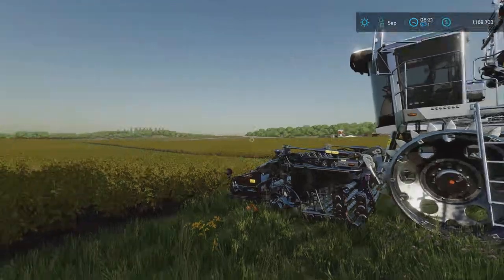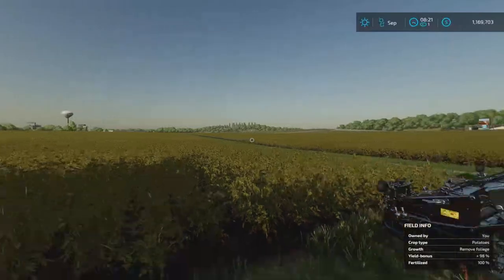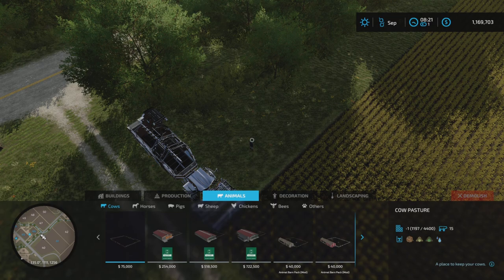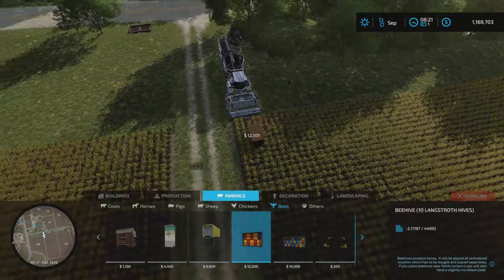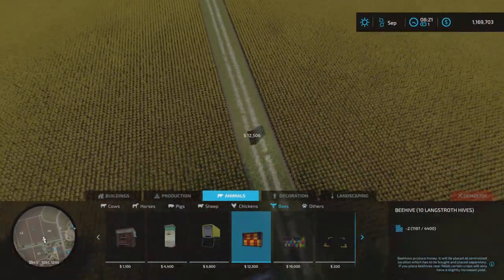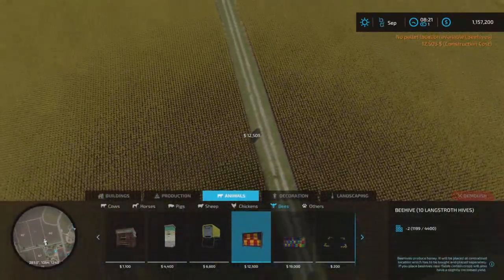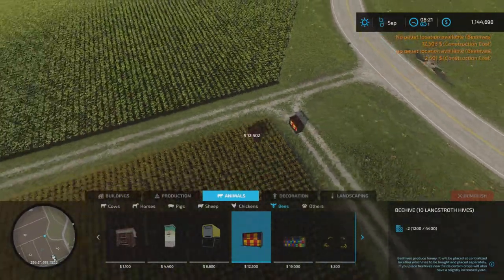We are back here again and the field is fully grown again. Now I'm going to place down some bee animals. I'm going to do these medium beehives - I know there are probably some differences between placing one and placing 100, but I'm thinking one in each corner should be good enough.